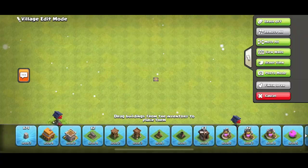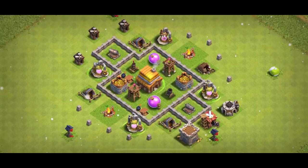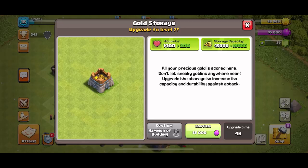Base design time. For this kind of base design, I made it so that it is very fortified with all the defenses in the middle and everything on the outside, with all the defenses able to reach all the outer areas. On the other hand, for the Builder Base I can just throw a bunch of stuff together and hope that works. I then finished out the day by upgrading some stuff.